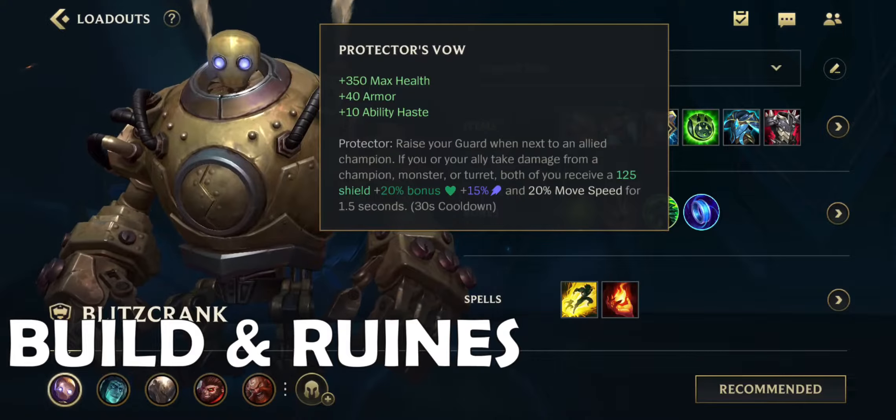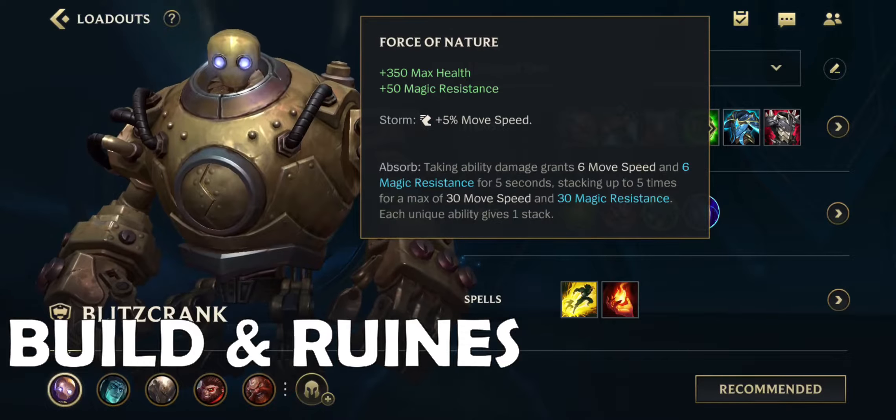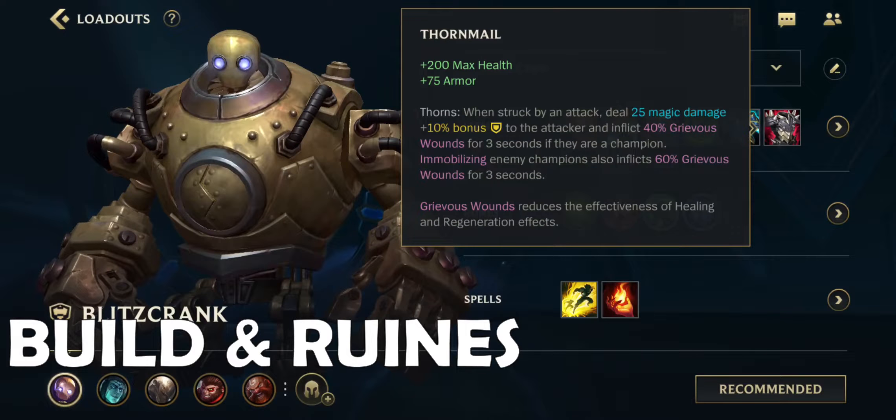Fourth item, Protector's Vow. Gives you health, armor, and a shield for you and your ally upon taking damage. Fifth item, Force of Nature. Gives you health, movement speed, and magic resist that stacks up to 5 times — each ability gives you 1 stack. Last item, Thornmail. Gives you health, armor, and reduces enemy healing by dealing damage.